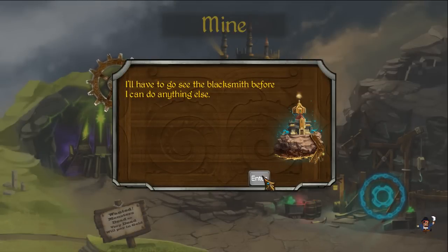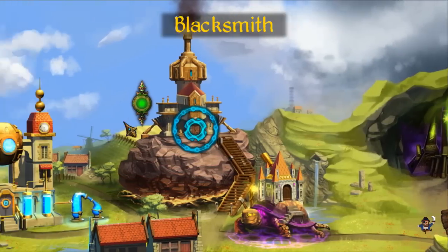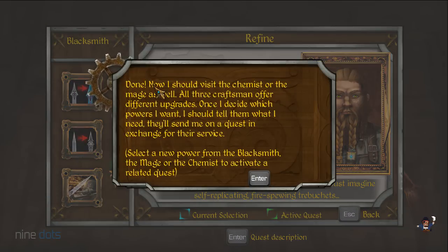I'll have to see the blacksmith before I can do anything else. There's a chemist, blacksmith, and mage — let's go see the blacksmith. The blacksmith can do more than refine the sword, but it's the only thing he'll do in exchange for gold. Besides, without a better material this sword can't be enhanced further. Select the refine icon to accept your reward and obtain the first level of this power. Done.